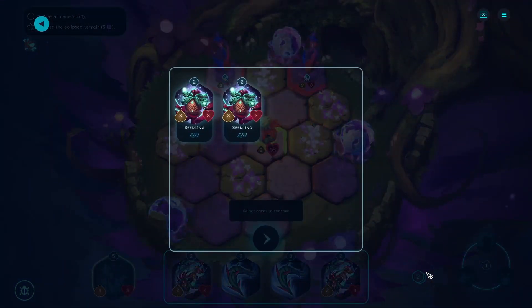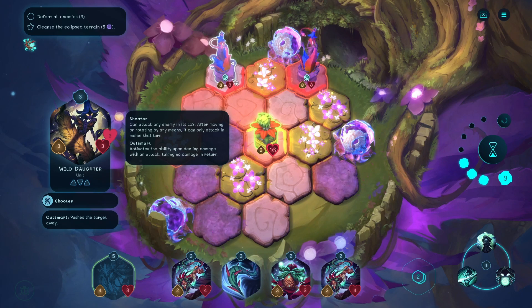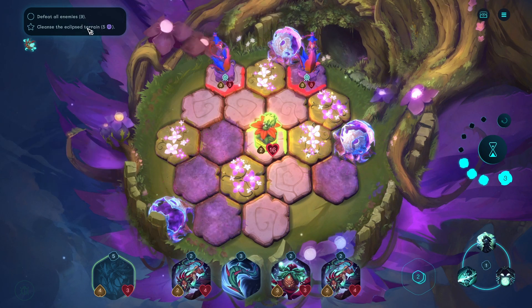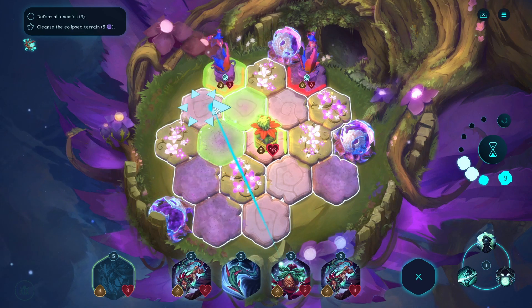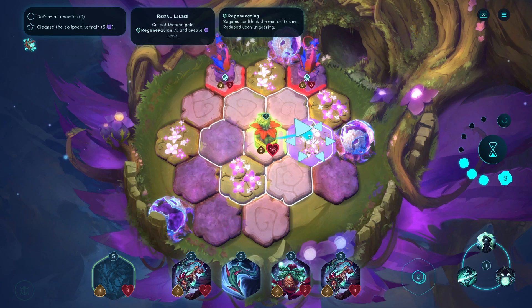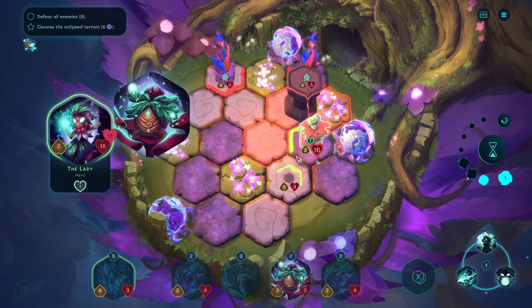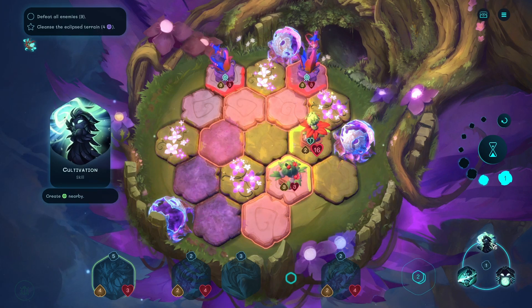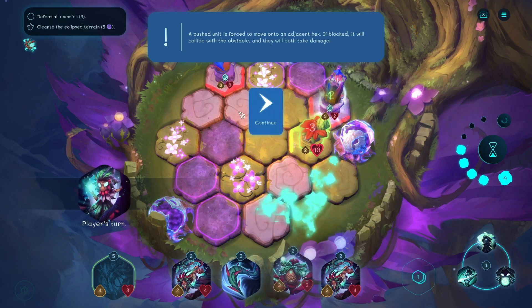Let's cast a redraw. I think we want at least one seedling. This is the shooter that pushes. These are the burrows. So we need to cleanse all the eclipsed terrain and defeat nine enemies. First thing we're doing is summoning... First we're going to get the lilies. Consider the lilies and their regenerative powers. Then we'll summon you and clear that. Is it worth doing one damage? Or should we just make a nice bit of green - yellowy green. Green but it's on a coloured tile so it mixes to yellow.